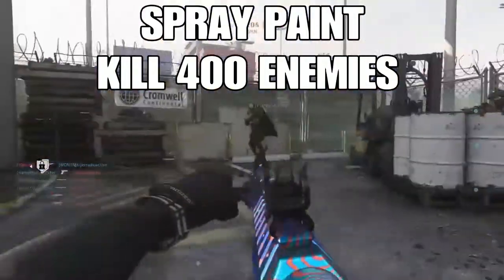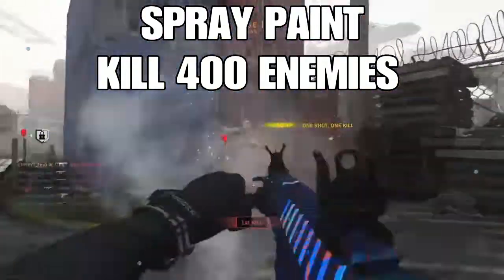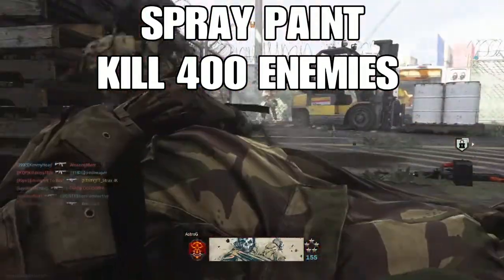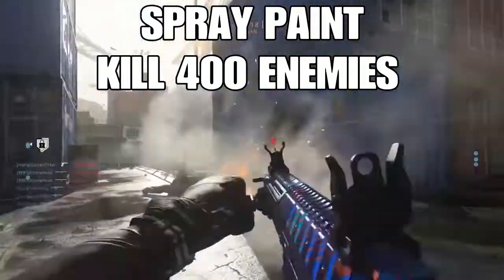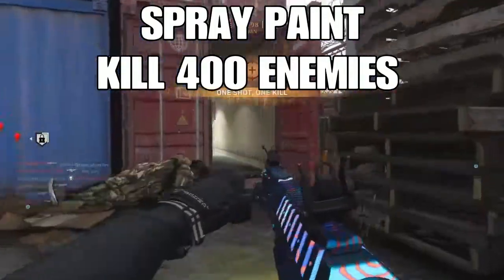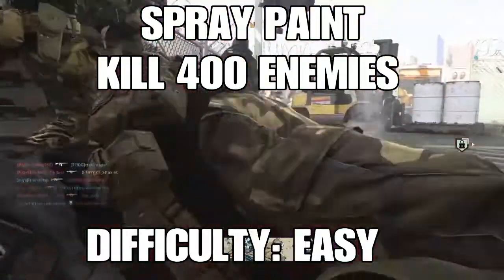Spray Paint requires 400 kills. When you're going for spray paint, you don't even have to worry about it — when you do all the other camos and go for your crouching kills, double kills, and all that, spray paint is just going to happen and you probably won't even realize you've unlocked it until you see the gold pop up. Difficulty: Easy.